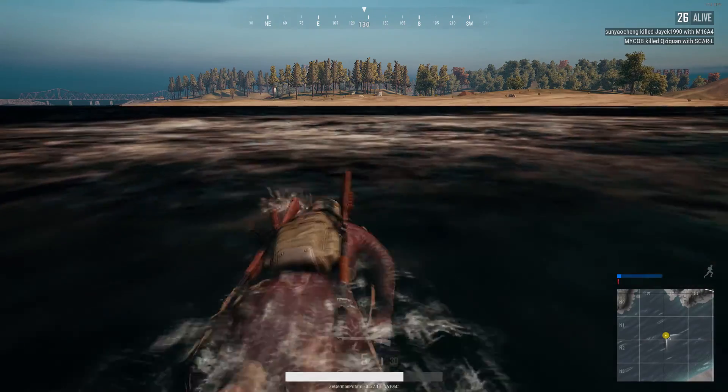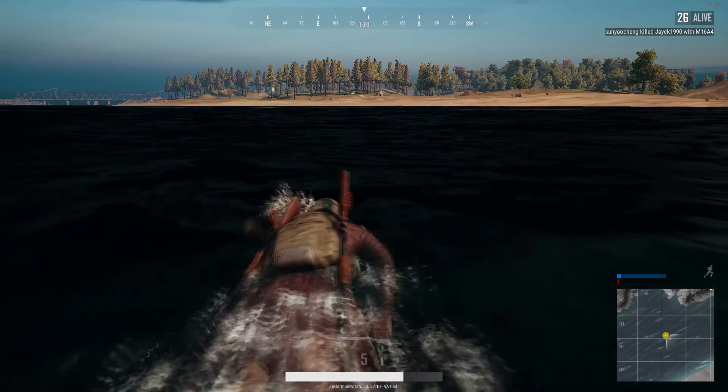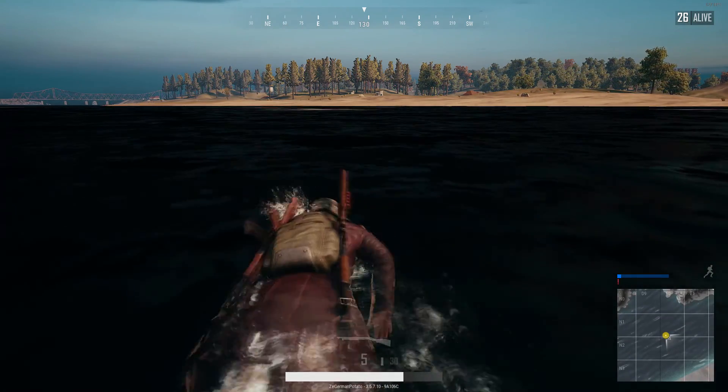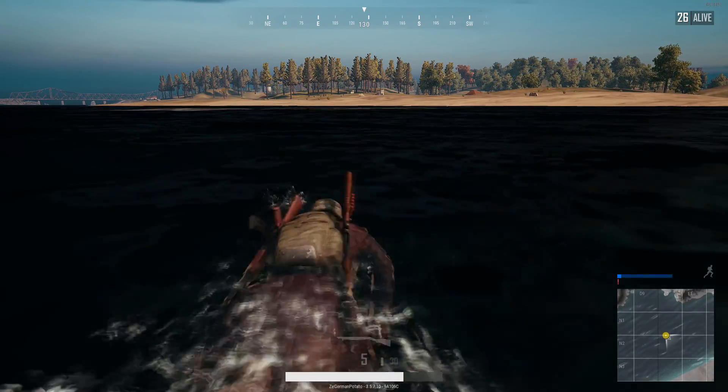These guns are dead easy to use. Sit in the corner of a house with the doors closed and wait for someone to come in. As soon as they run past you, shoot them. In such close quarters, it's almost definitely a kill. And if not, you always have a second shot. Here's some footage of me using the guns — it's not hard to find them.